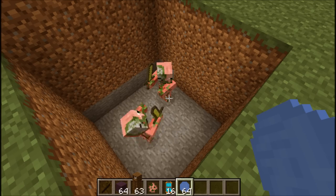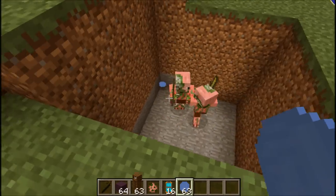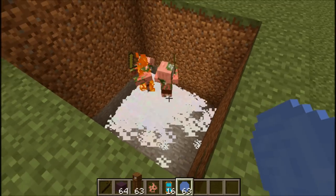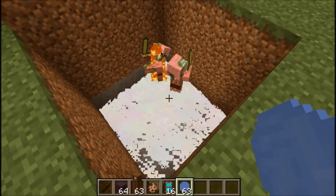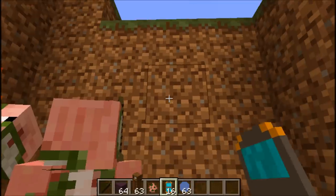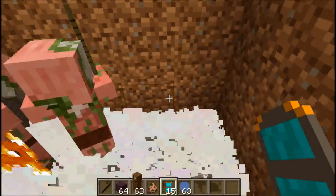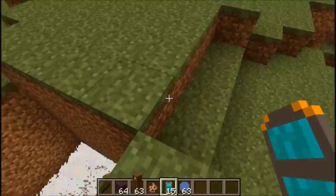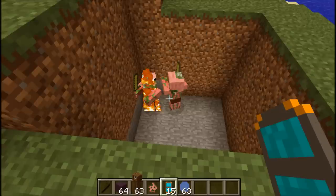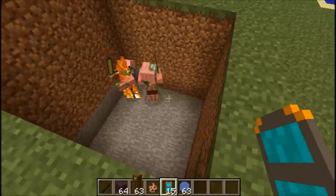There is also liquid nitrogen, that when thrown will freeze mobs solid until they drink antifreeze. So here we see the pigmen have been frozen absolutely solid, and even if we go down there, we will be frozen solid and won't be able to move until we drink antifreeze. Which — there we go, now we can get out. So that is the liquid nitrogen. Note that even after the nitrogen has disappeared, the mobs will remain frozen solid.